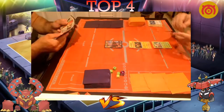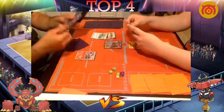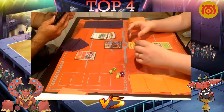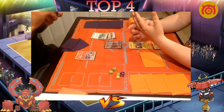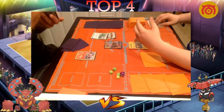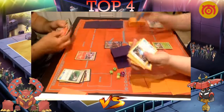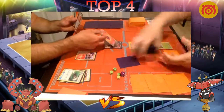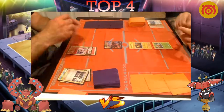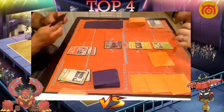Newey doesn't have a Lysander — he grabs the Baby Volcanion. He has a Sycamore. He debates attaching — he has two energies in hand so he absolutely attaches and Steams Up. He Steams Up, attaches, puts on a Fighting Fury Belt, then plays Sycamore for a zero-card hand. He draws a fresh seven cards. Does he get a Float Stone or Switch? He doesn't — unfortunate. That's going to buy Dolan another turn.